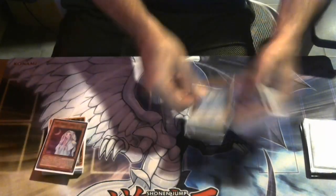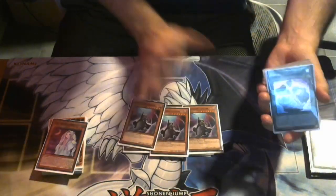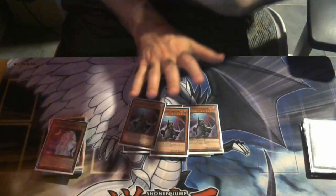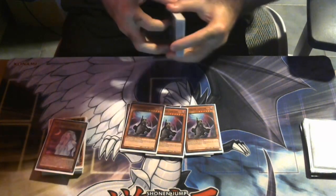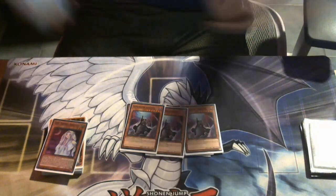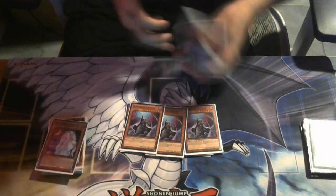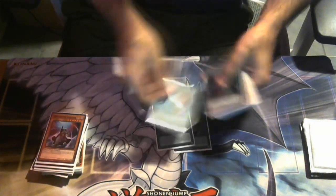For hand traps we're playing 13 of them: one copy of Moonlit Chill, three copies of Bystial, three copies of Ash, three copies of Dimension Shifter, and three copies of Impermanence. You don't need your graveyard, so why would you not play a blowout card like Shifter? Some people are going to say the deck's only good because of Shifter - honestly, Shifter is just a god card. When you're sitting on an Exodia Fusion plus a board nuke and the opponent's also under Shifter, why would you not play it?